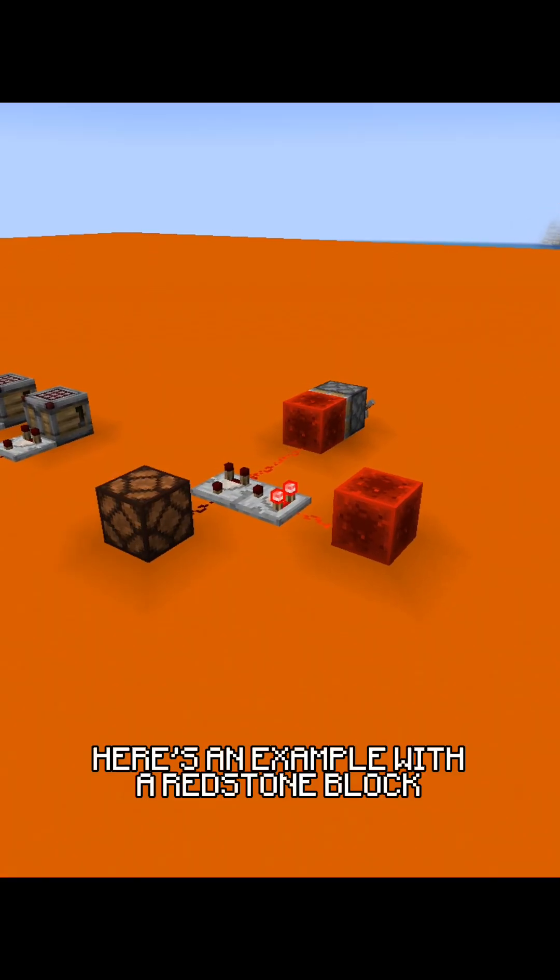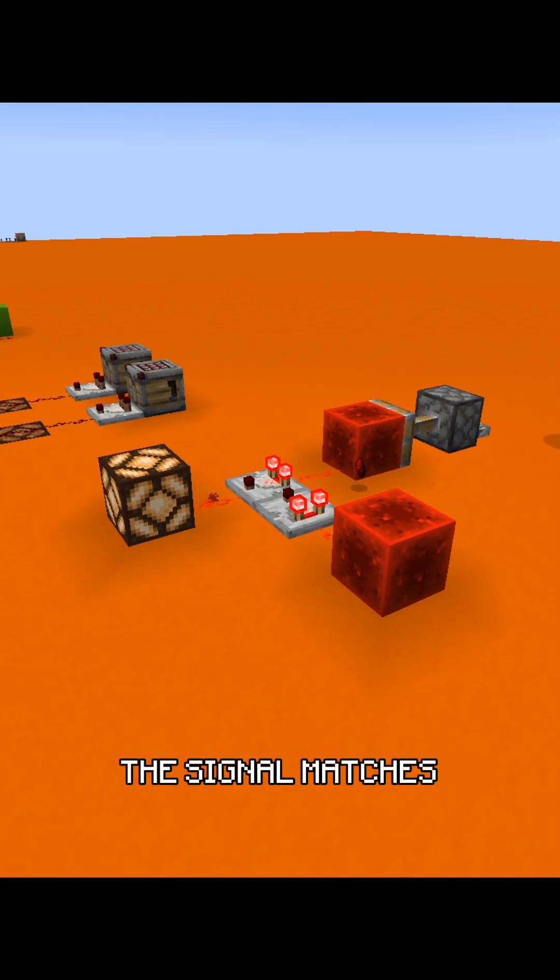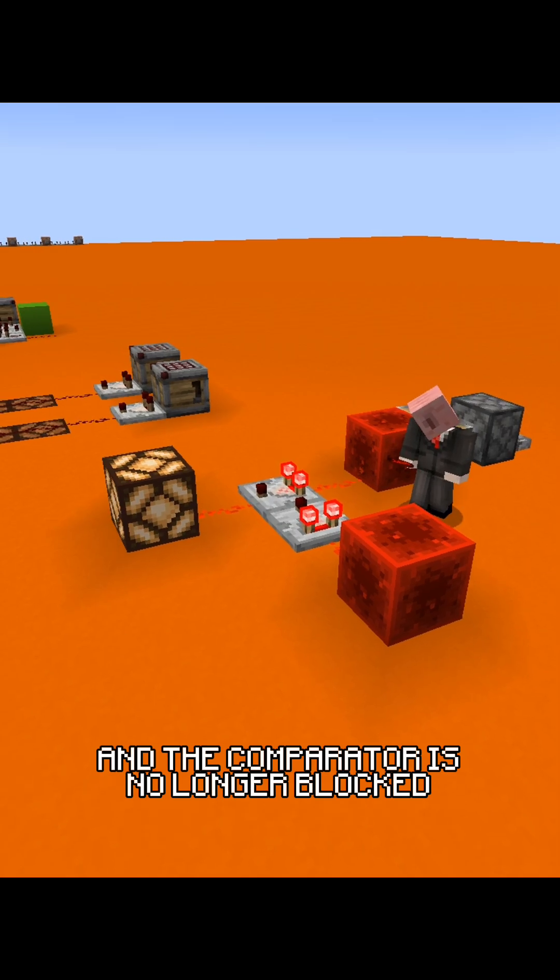Here's an example with a redstone block. One redstone block is further away, but as soon as we push it closer, the signal matches, and the comparator is no longer blocked.